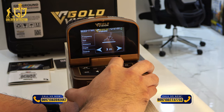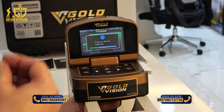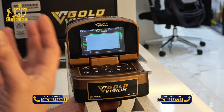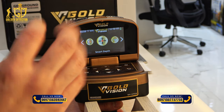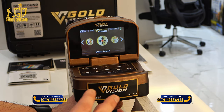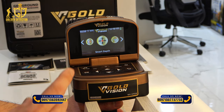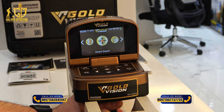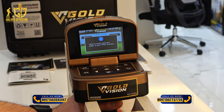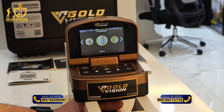The maximum depth in Free Mode is also 40 meters. After that, press OK, then calibrate by pressing the trigger button, and you can start locating the target frequency you set. For example, once you have located a target using the Long Range search mode and confirmed it, you can use Smart Depth to determine the exact depth of that specific target. There will be a guide on screen showing how to process and determine the exact depth.